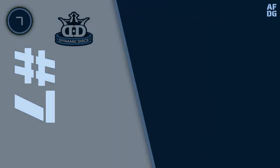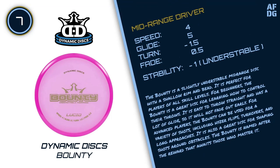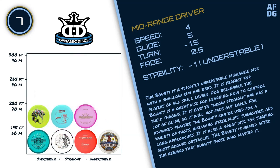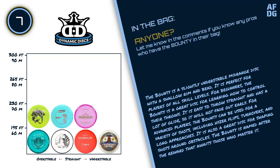Number 7: Dynamic Discs Bounty. The Bounty is a slightly understable mid-range disc with a shallow rim and bead. It is perfect for players of all skill levels. For beginners, the Bounty is a great disc for learning how to control their throws. It is easy to throw straight and has a lot of glide, so it will not fade out early. For advanced players, the Bounty can be used for a variety of shots, including hyzer flips, turnovers, and long approaches. It is also a great disc for shaping shots around obstacles.